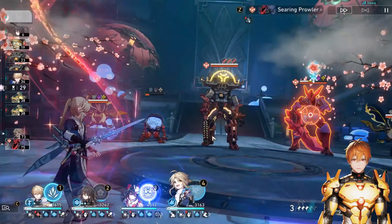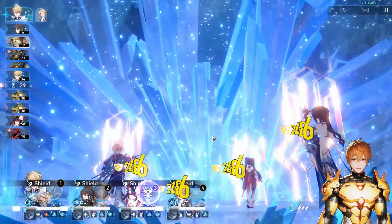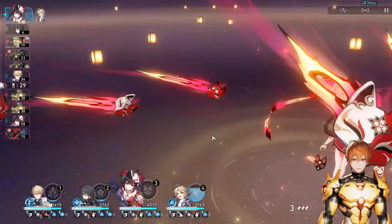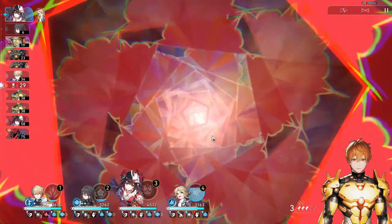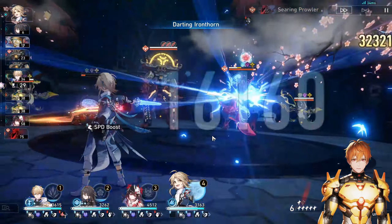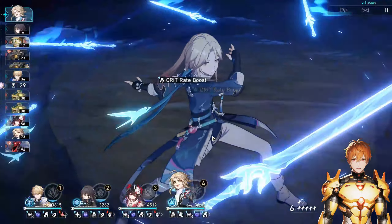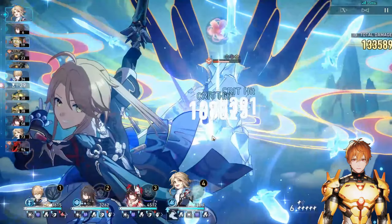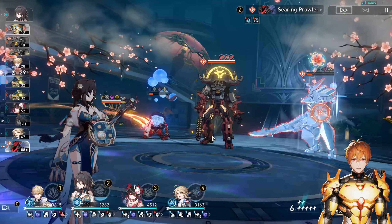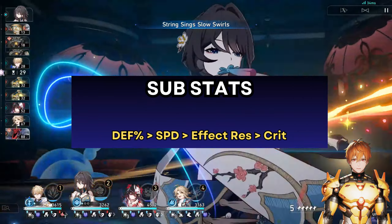You can use an energy regeneration rate rope if you want more guaranteed three-turn ults with a basic-basic-skill rotation. You still have to get hit, but as a preservation unit the probability is very likely. Defense percentage and energy regeneration rate rope are very close to each other, so look more at your set bonus or good substats when deciding.